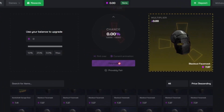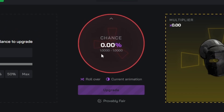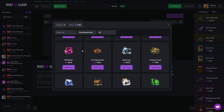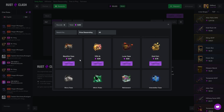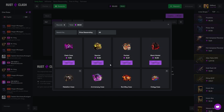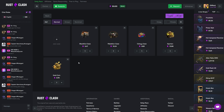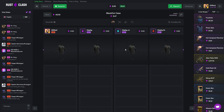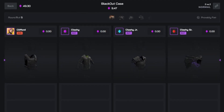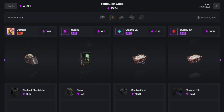Oh my god — I get baited, it's 96 cents to seven dollars. Again we can't see the upgrader — I'm not sure if that's a problem on my end because I haven't heard anyone mention it, but it's really annoying. I've got $50 left — not really sure what to do here. Maybe we go for a few cheaper cases and try to win a cheeky 2v2, build up that way. We've got Blackout Case, Rebellion, Colloquy, Spartan, and the Gold Coin. Watch this be the spin where I don't hit and they all hit.